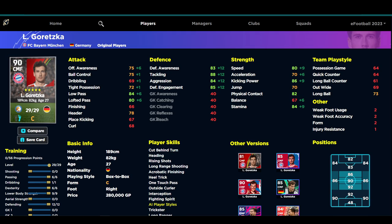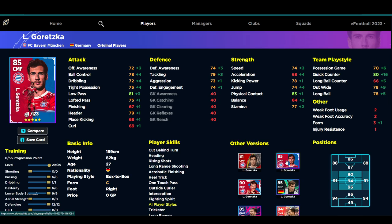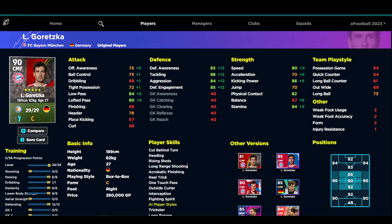The cream of the crop is Goretzka — my favorite box-to-box central midfielder in the game. This version of him is absolutely insane; the club pack version was really good too. If you have around 300,000 GP and some trainers to spend, and you've been struggling with the central midfield box-to-box role, trust me — get Goretzka. He'll be a defensive monster in midfield. He has speed, kick power, physical contact, stamina, and low pass. He already has one touch pass, interception, and fighting spirit, which is huge for a defensive box-to-box center mid.